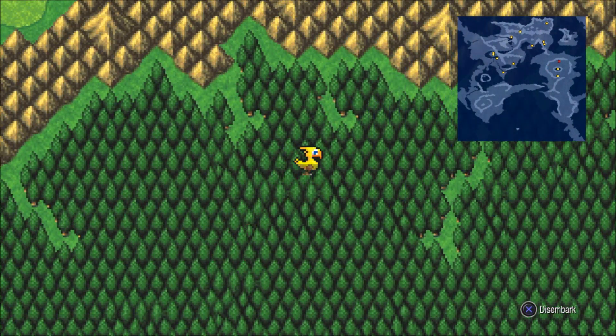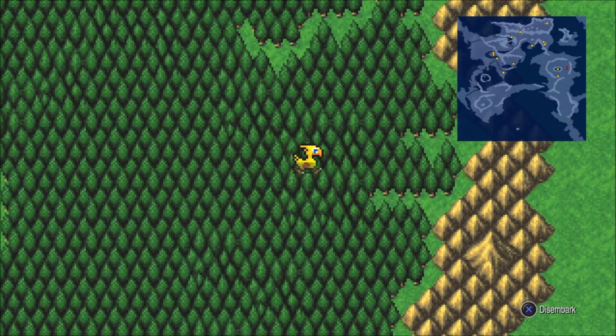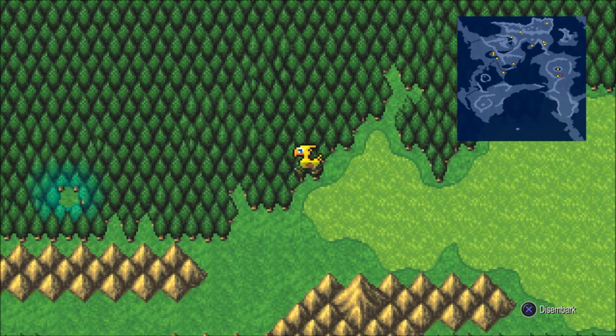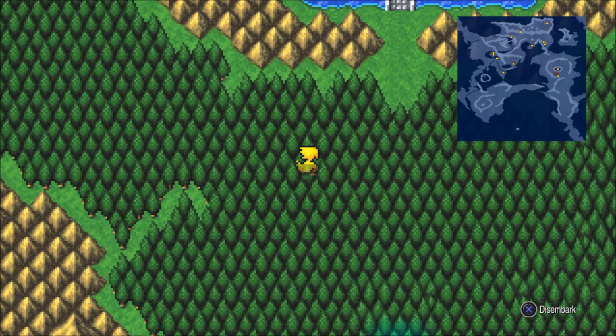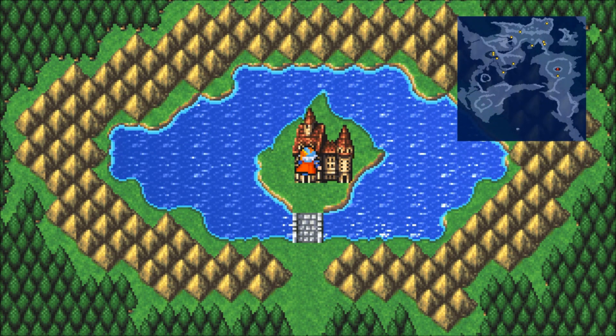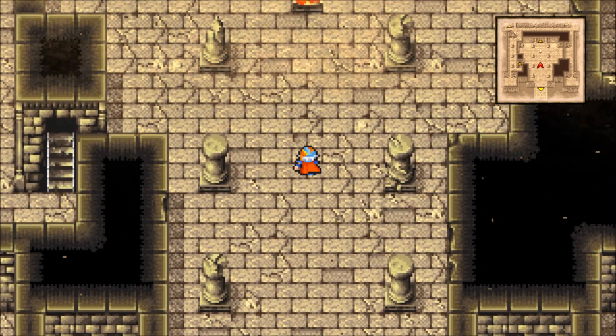By the way, this is the first game to ever introduce the Chocobo. If people haven't rage-quit from the battle system, they probably wouldn't have noticed that. But one thing is perfectly clear: so long as you're riding the Chocobo, there's no reason to have encounters. And that's the only way you can fast travel into this stage.